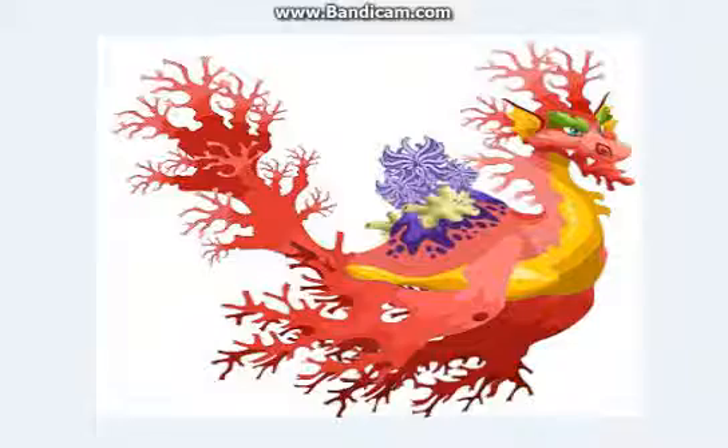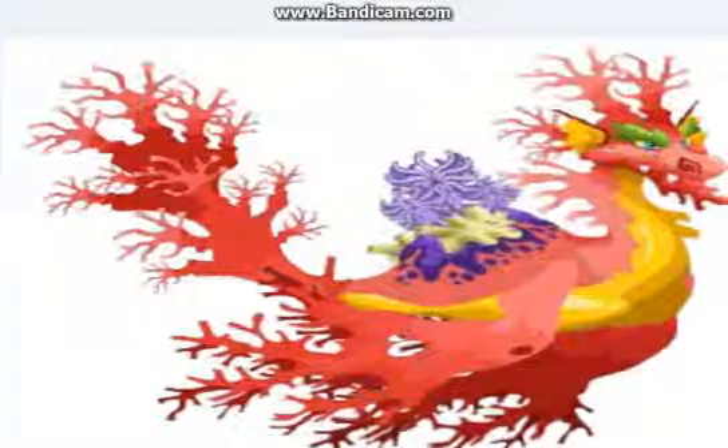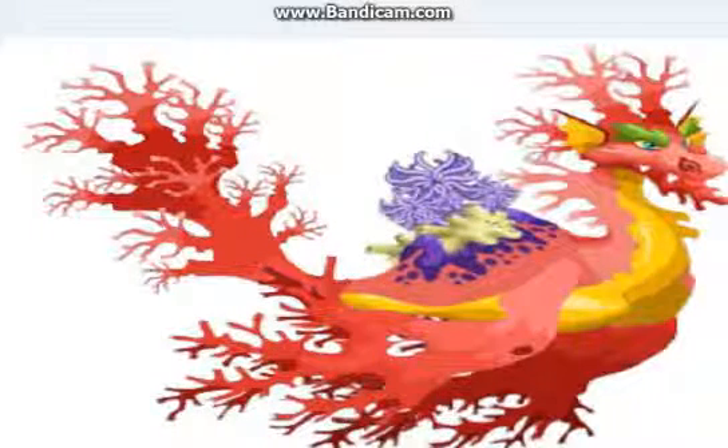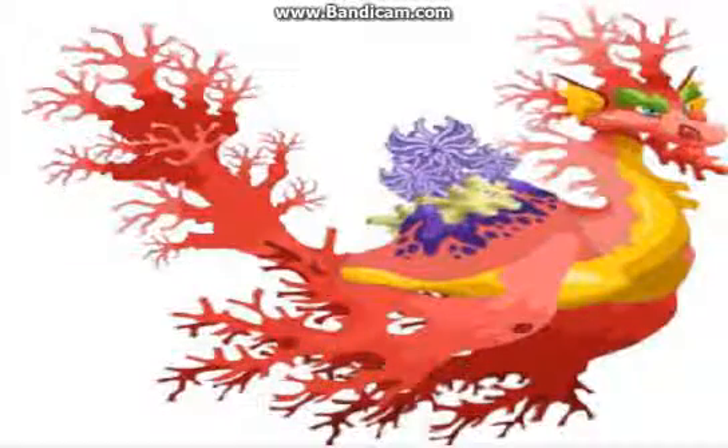The next one is the Core Dragon. He is so cool. Look at him. He is pretty strong. My Core Dragon has like two silver stars already. My Core Dragon's name is Reef Floor. Also, my favorite dragon is a Firebird Dragon — I kind of like that dragon too. I forgot to put it in the video.